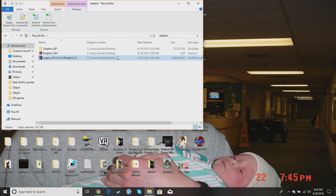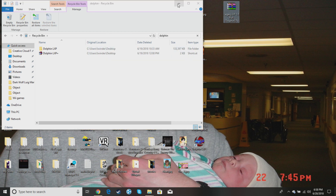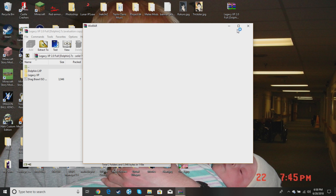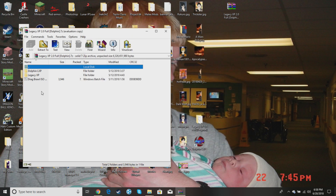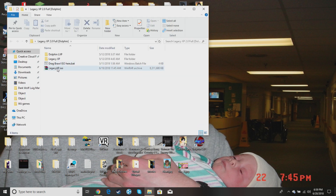When the file is done, you want to open it and extract it all. Once it's all extracted into one folder, open it. You want to put your legally obtained Smash Brothers Brawl ISO in this folder and drag it up to here.